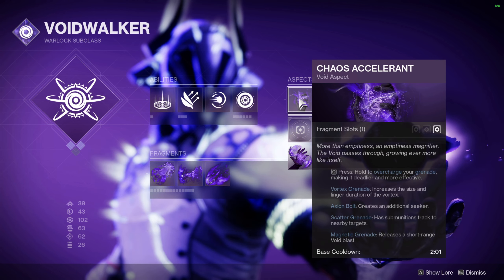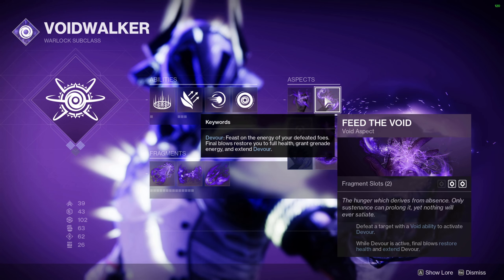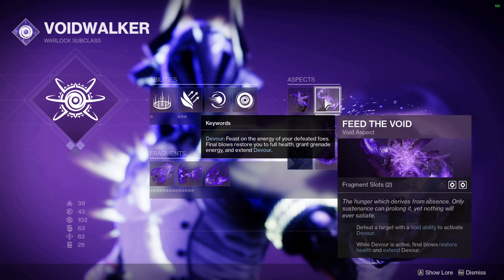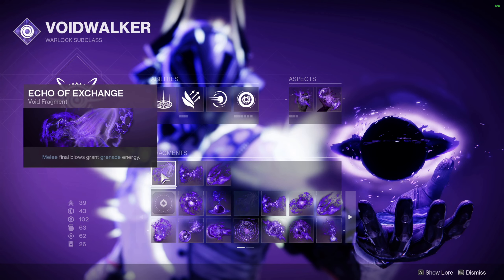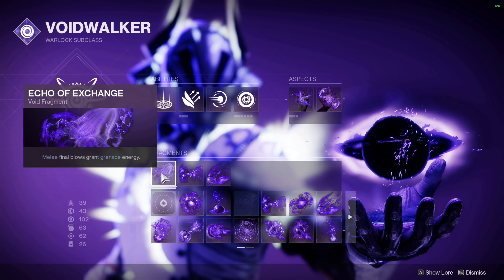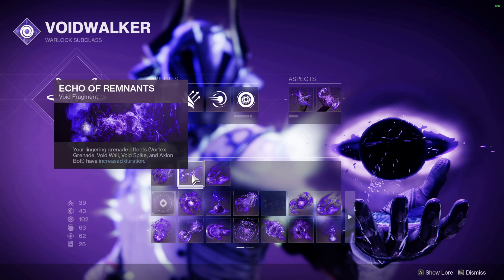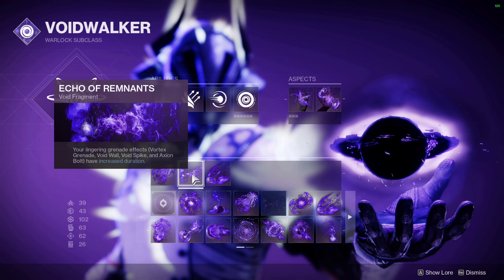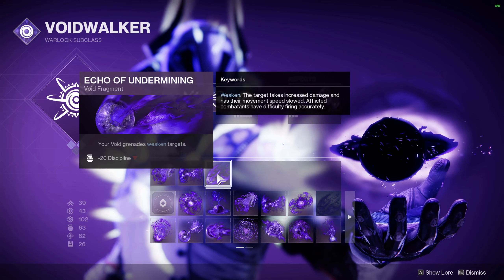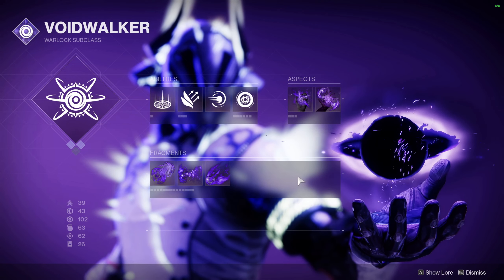For the aspects we're using Chaos Accelerant, so for the vortex grenade it increases the size and linger duration. We're also using Feed the Void, so any void ability kill will proc Devour — this also counts for the nova bomb which is really good. Devour is excellent for survivability. For the fragments we're using Echo of Exchange so melee final blows grant grenade energy, which is basically a free Demolitionist perk. We're also using Echo of Remnants so your lingering grenades have increased duration, and Echo of Undermining so void grenades weaken targets — it has a 20 discipline stat penalty but works the same way as Oppressive Darkness used to.